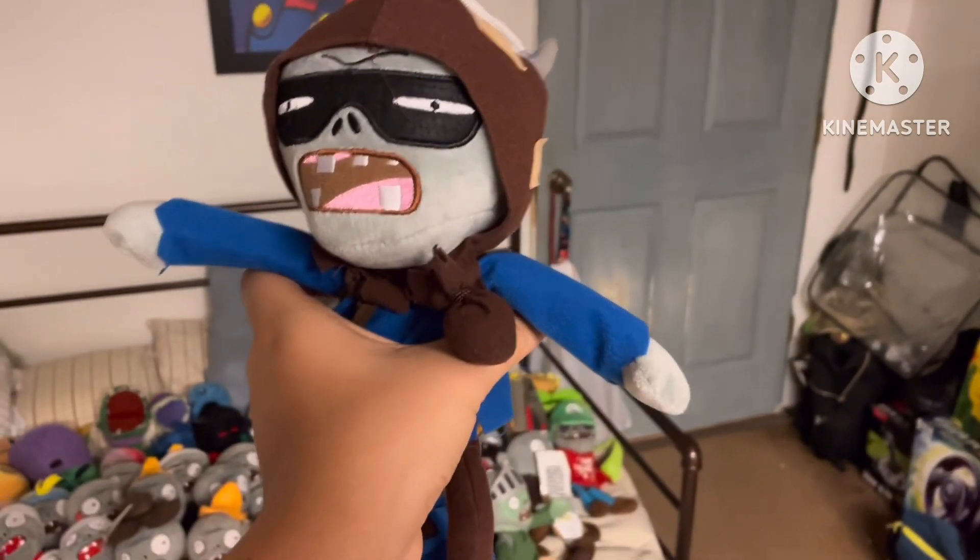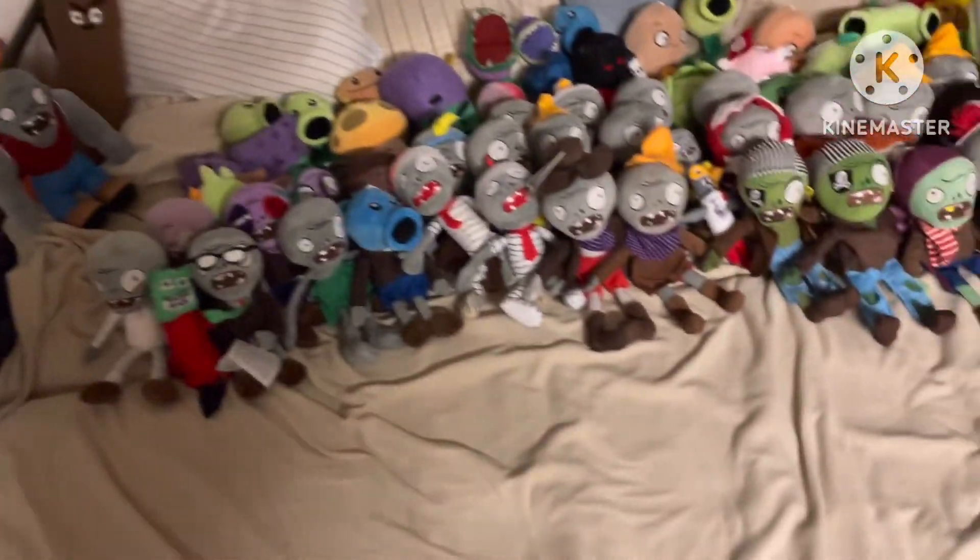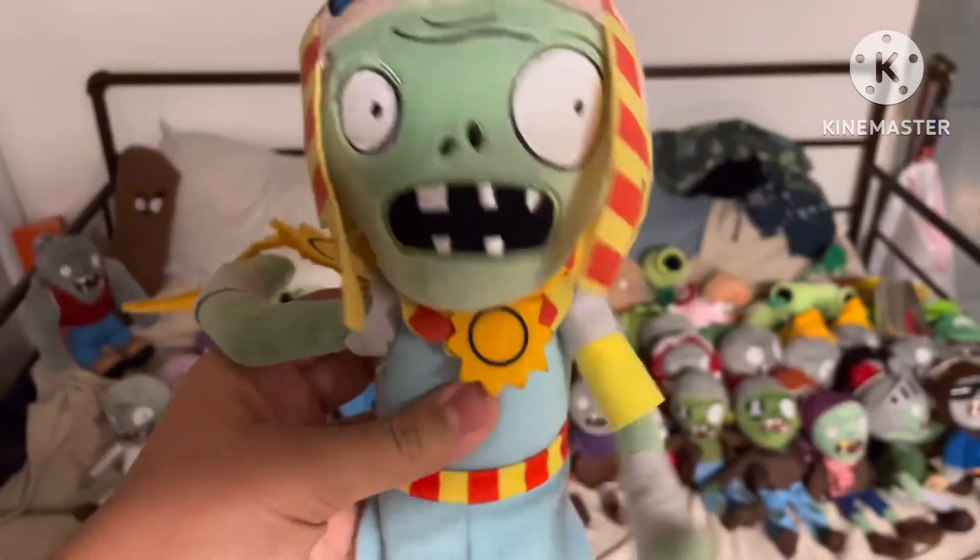And Snapjack. One zombie from the Ancient Egyptian world — that is the Ra Zombie. He's probably the most detailed zombie plush. I love all the colors on him. He has a little stick in him so you can kind of move it.